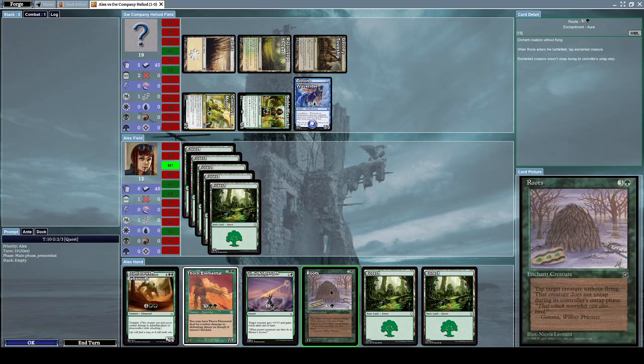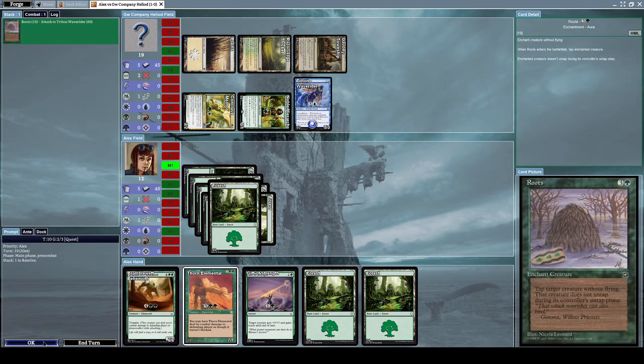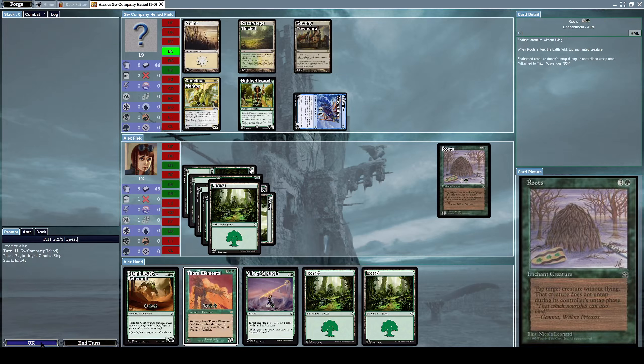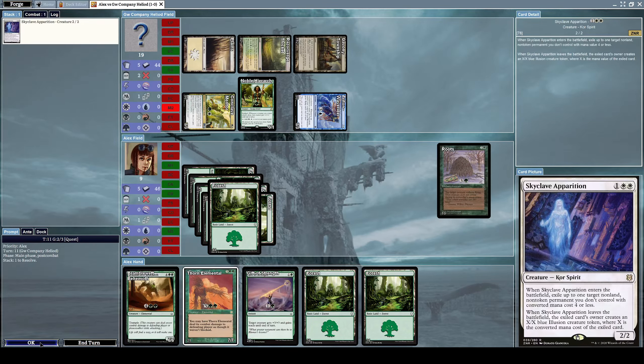We don't have the means to deal with him just yet, so let's cast Roots on his Triton Wave Rider to compromise it. Roots means he will remain tapped for the remainder of the game until my Roots card is destroyed.